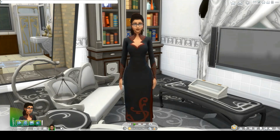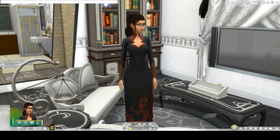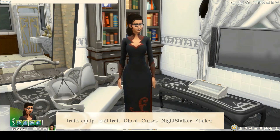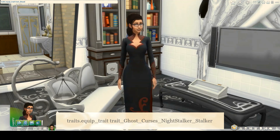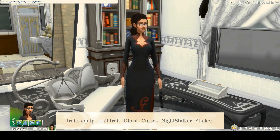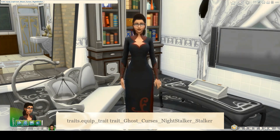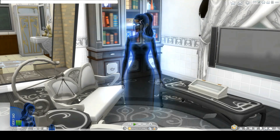Another fun thing that came with Realm of Magic is night stalkers — sad little demon ghosts that follow people around and make them miserable. To turn your sim into a night stalker — and this works with any sim, not just spellcasters — type 'traits.equip_trait trait_Ghost_Curses_NightStalker_Stalker' with capitals on Ghost, Curses, Night, and Stalker, NightStalker and Stalker each as one word. Hit enter and she's now a very sad night stalker.